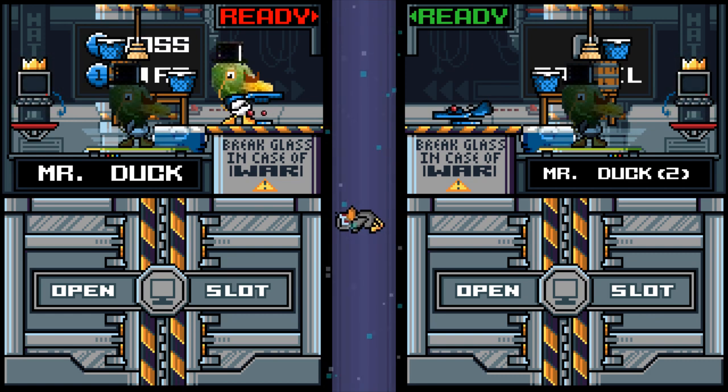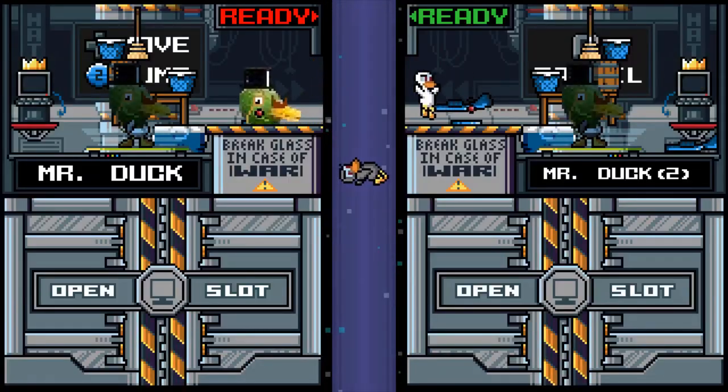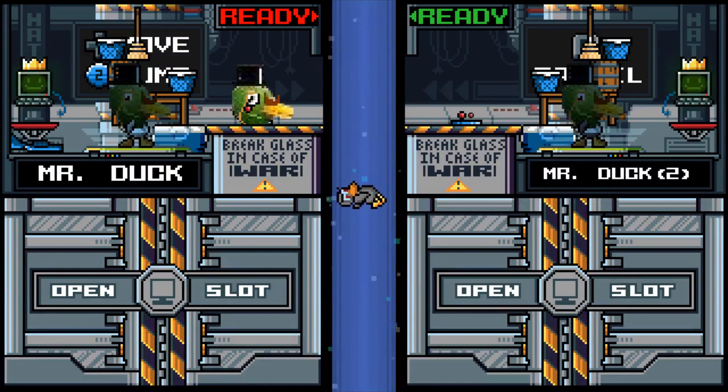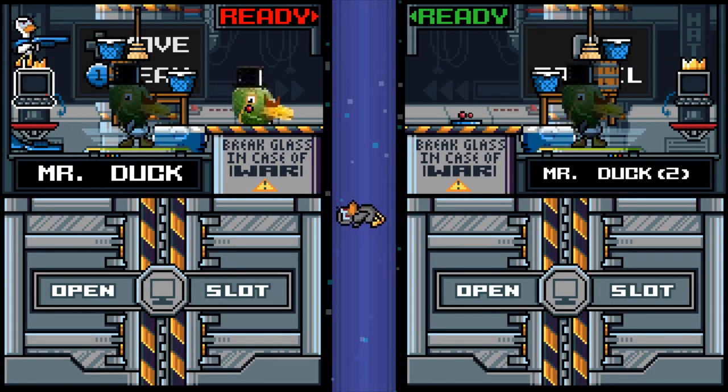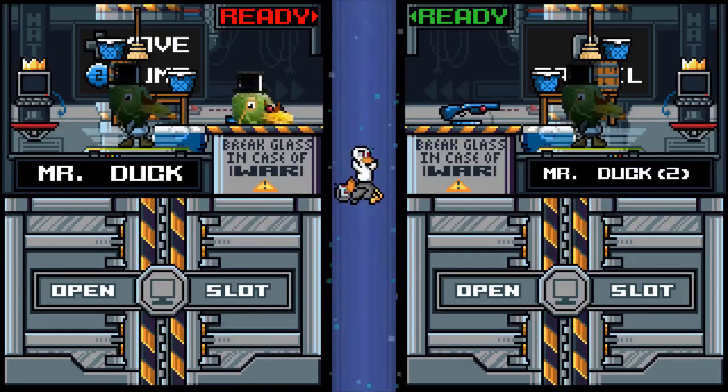For the gun throw through the laser, this is very simple. You just have to throw it and then click pause. Throw it and pause, and you throw the gun through the laser. And that is it for this glitch guide. Thank you for watching.